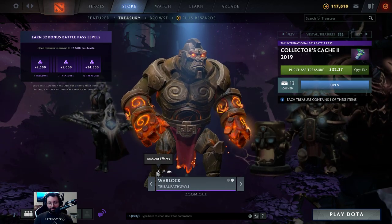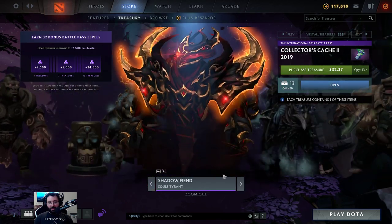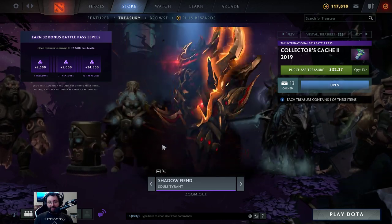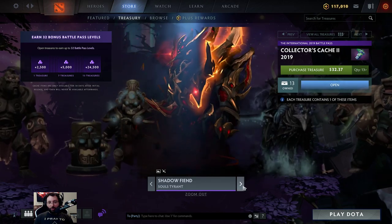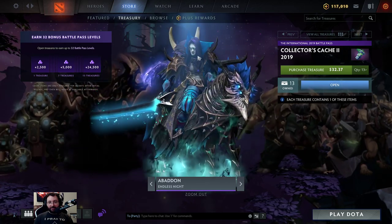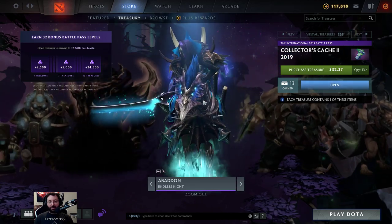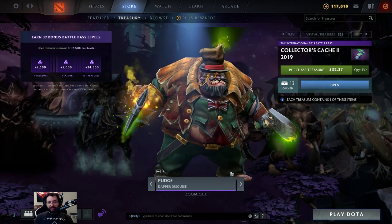We go through each one: model, custom effects, ambience, and a loading screen. Shadow Fiend: Souls Tyrant — loading screen and ambient effects, very nice, with like a little golden orange-ish feel. Abaddon: The Endless Night — loading screen and ambient effects. I like this guy's face, he actually looks like a badass night elf from Warcraft 3 or something.